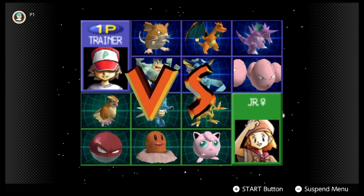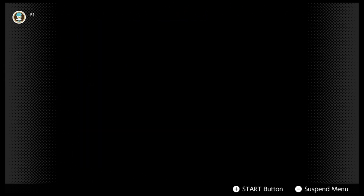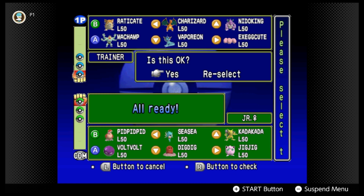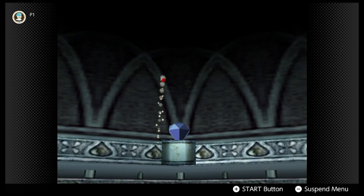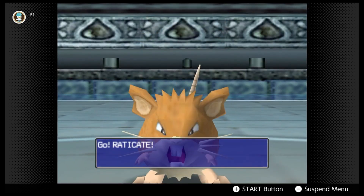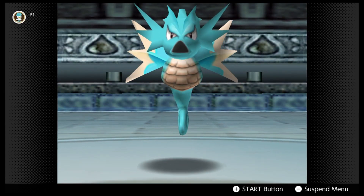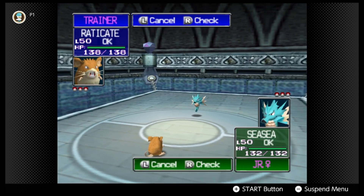I'm gonna get this next guy out the way. His team is a little diverse, but at the same time I think Raticate again would sweep this dude. So I'm gonna go Raticate, Raticate and Machamp for sure. I think Exeggutor just for Kadabra, just in case this dude brings it.